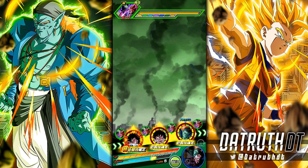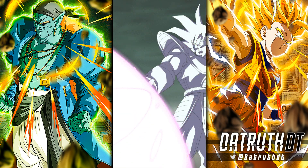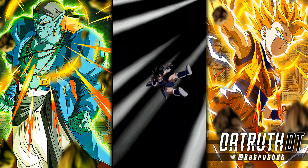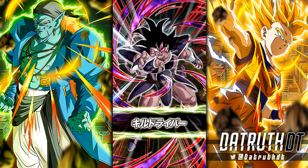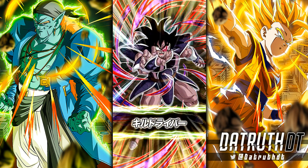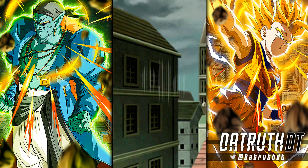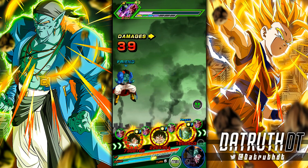LR Turlis's active skill is actually quite difficult to trigger, especially after the link level update which prevents doubling up on Ki links. But when LR Turlis gets a full 24 Ki, he has a high chance of doing a double super attack and is super effective against all types. When LR Turlis has full 24 Ki, that's when he looks like the best unit in the game — it's not an exaggeration how insanely overpowered he gets.